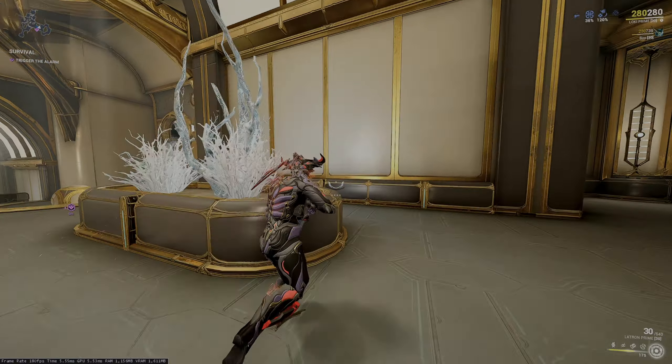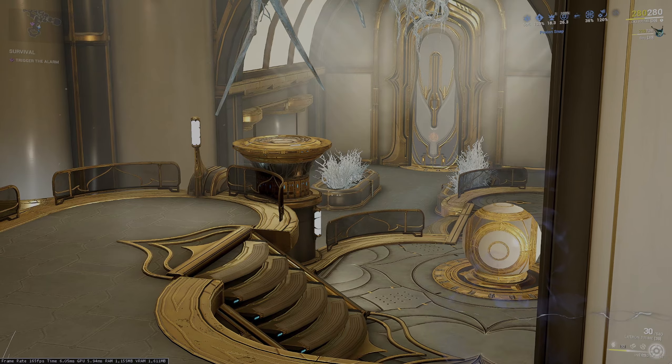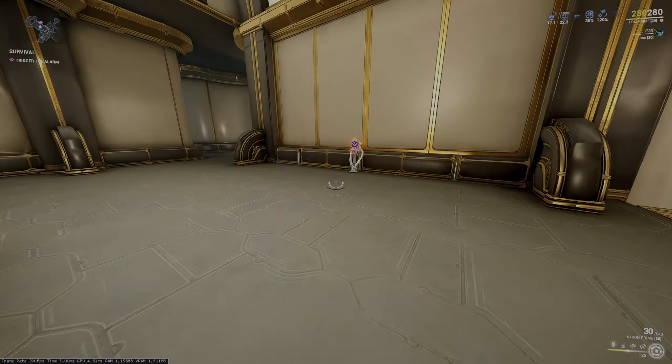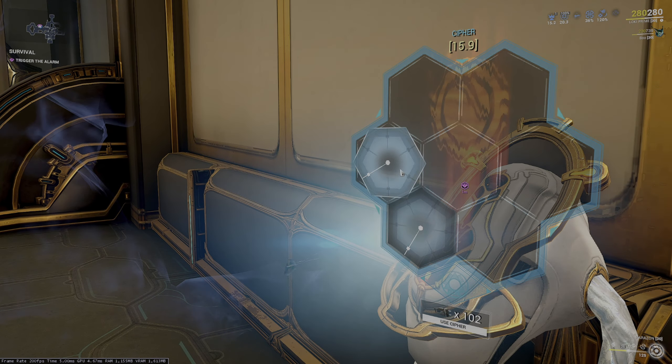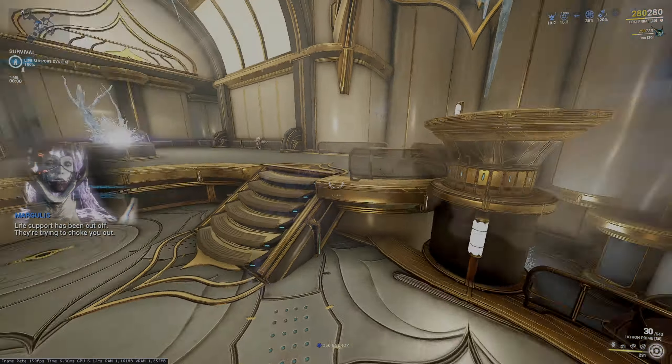One last important thing: if you're wall-latched, you can cast your two and also cast Ensnare if somebody arrives, without leaving the wall, which is really, really nice. Now that we know all this, let's show some gameplay.